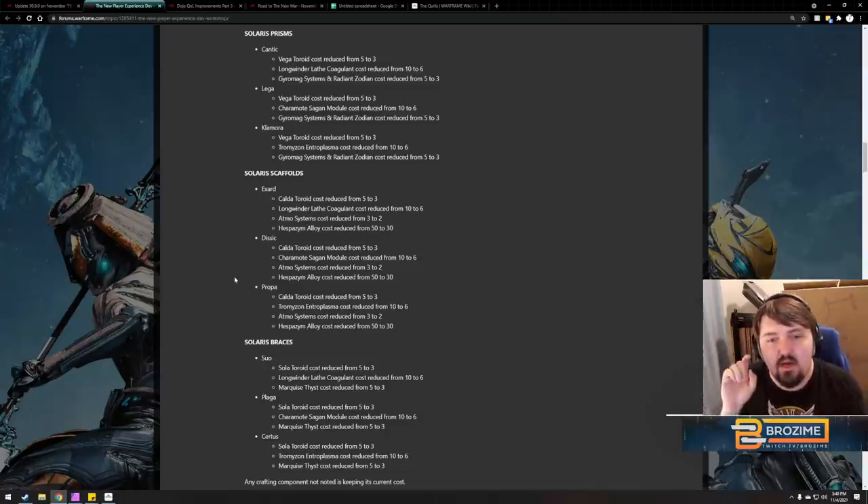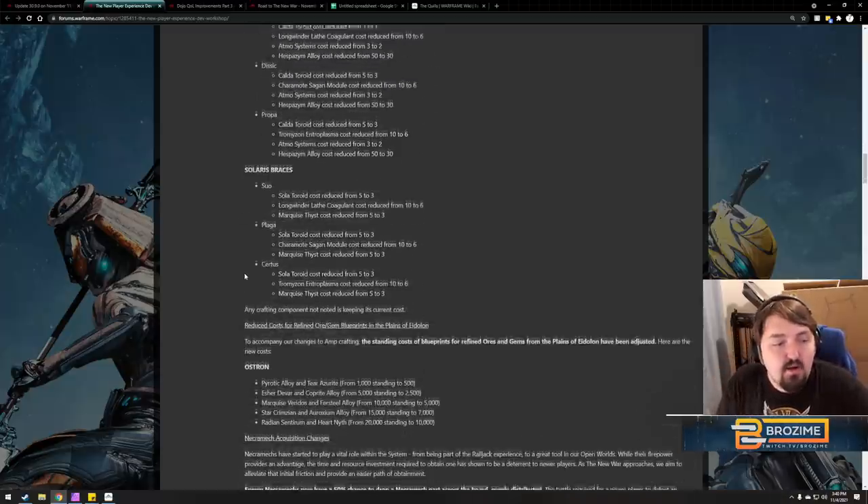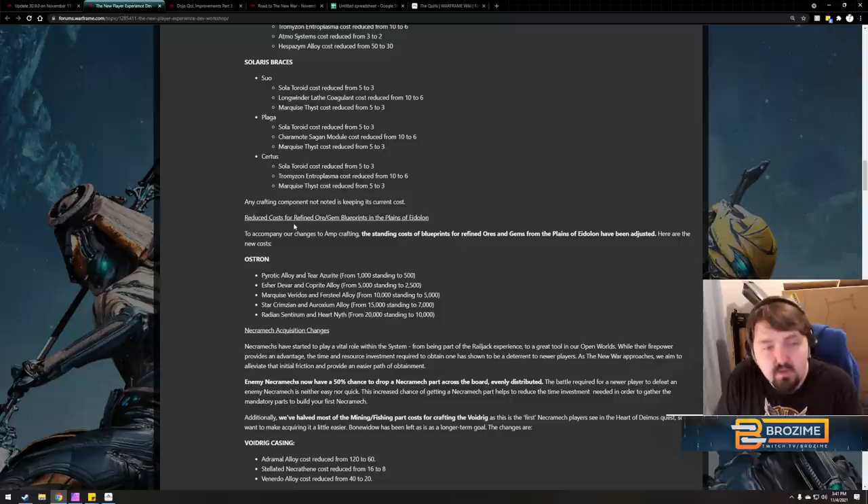There's also more to change in Fortuna — Thermia farming for Exploiter Orb is a soul-crushing, terrible experience. I haven't even done it on the free-to-play account because it's too awful to recommend to anyone. Moving on: all the refined ore and gem blueprint costs on the Plains are being reduced, which is good. I hit rank five on the Plains of Eidolon recently — it was fast, quick, had great rewards, and I have no real complaints about Plains progression unless you hate hunting.